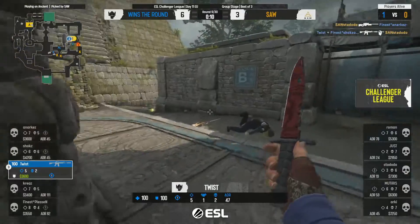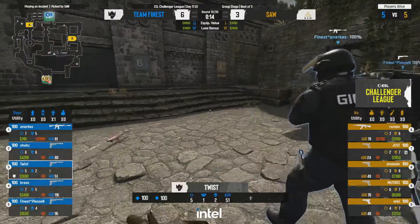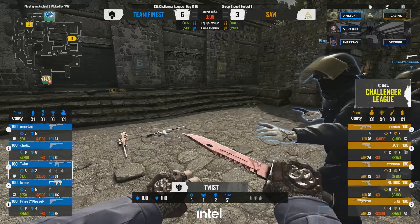They've given away the position. Flash out over towards B — anarkez going to have to play a close-range shotgun battle with his sniper. He scopes in, finds one, goes in for a no-scope, can't find it, turns around, tries the 180 — can't get the kill but Twist is there to back him up. We finally got the 1v1 and it was worth the wait.